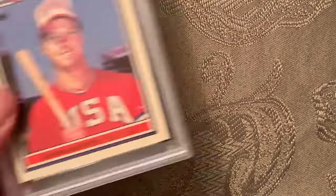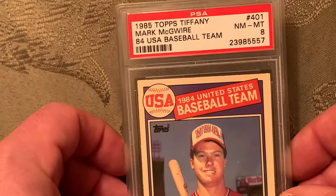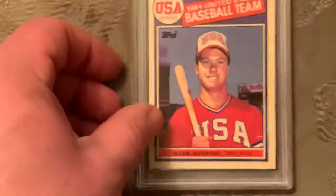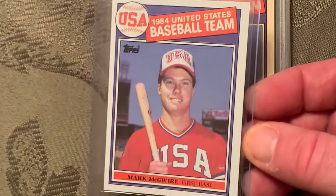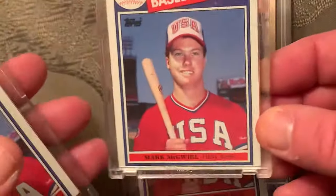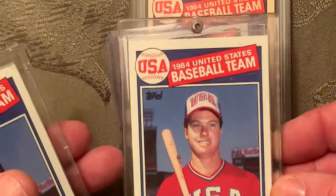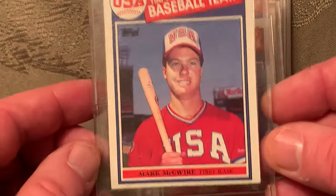At number 5 is the 1987 Topps Mark McGwire rookie card number 42 — this is the Tiffany version in a Mint 8. I also have raw copies to send in; one is off-centered, one is pretty good with sharp edges, and another is also pretty good. These have to be sent in to get graded.